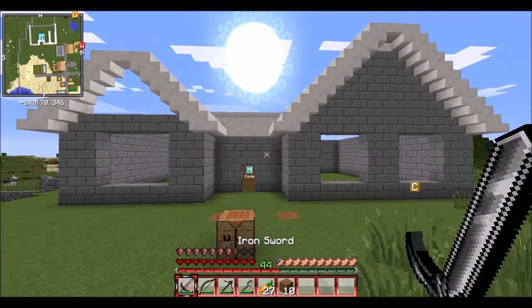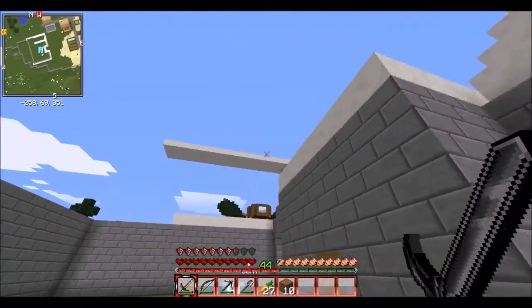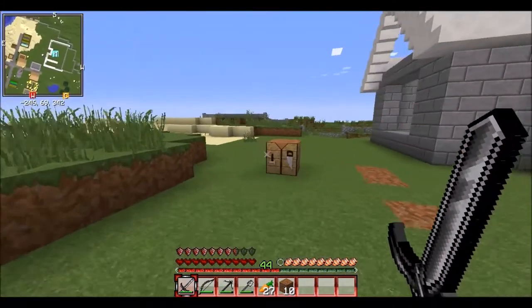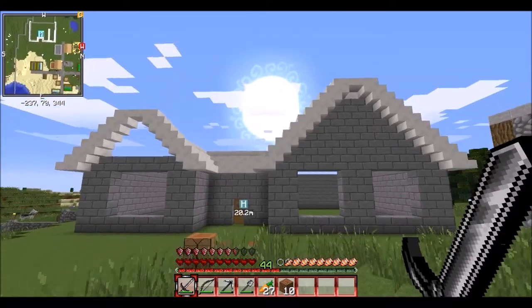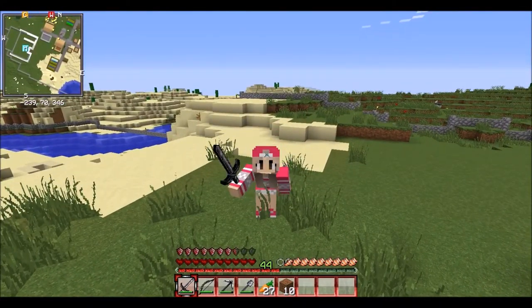Okay guys, I'm going to end it here. This is what the house looks like so far. I ran out of quartz so I've been going to the nether and getting more, but this is what it looks like so far. I will work on it more next episode, and off camera I will probably be getting more quartz. Thank you so so much for watching and I hope to see you in the next episode of Minecraft Comes Alive. Bye!